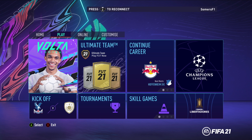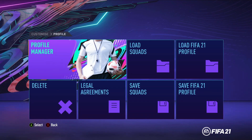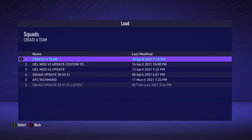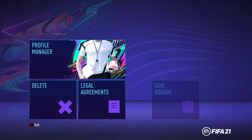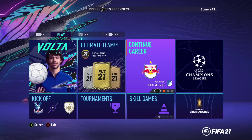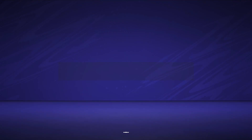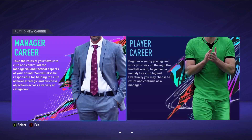I've created a project file and a squad file that you'll be able to download and use to build your own team. This is an example of what you'll be able to do, and I'll run through how to customize it for your own preferences. So first up let's get in and load the squad file up. We're selecting the 'Create a Team' option. On the play section we've already started a career mode with the team I'm going to show you.